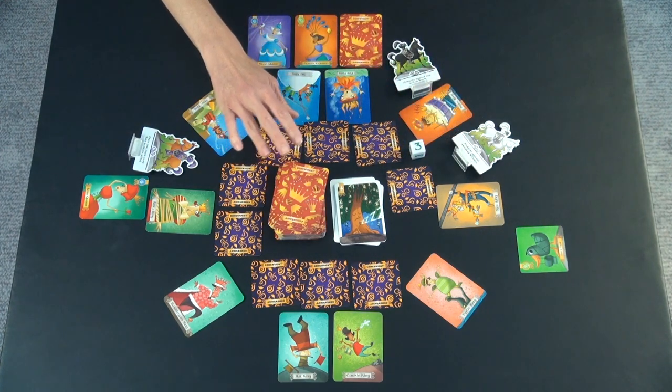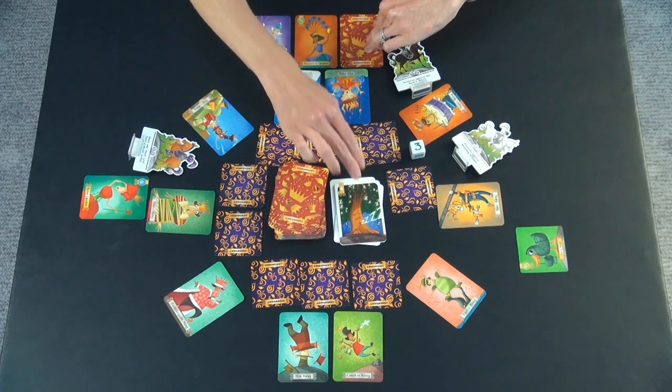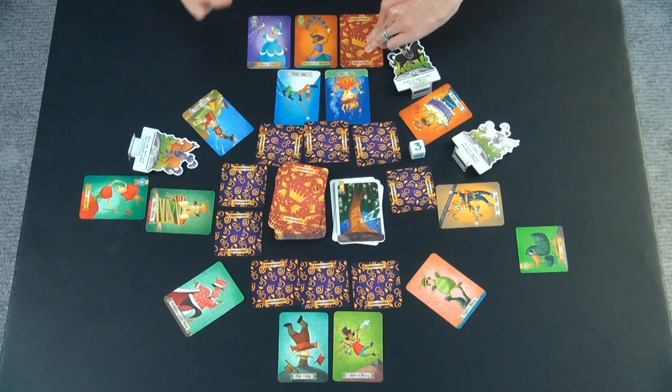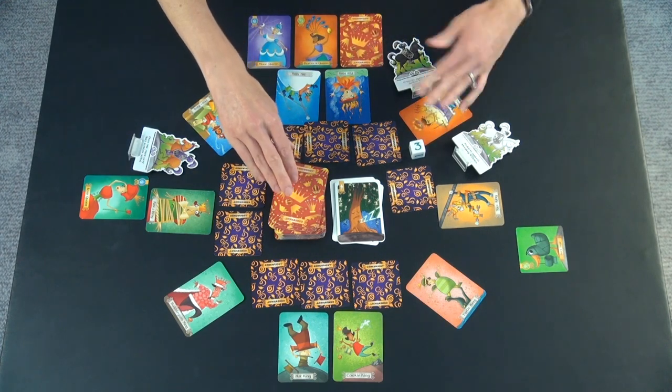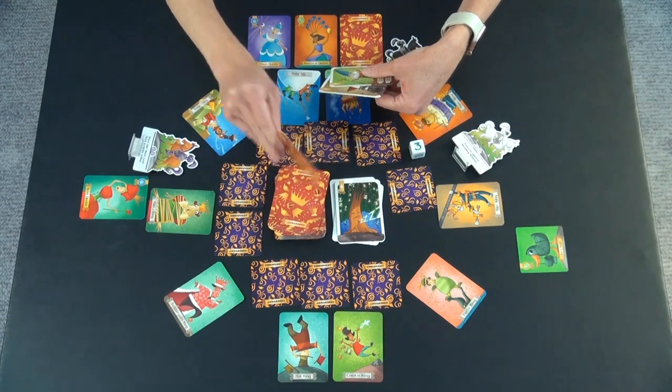The other way to wake up queens is if you just have two of the same number and you discard them, then all of your queens that are asleep wake up. So we'll say they drew a three and they get one, two, three — these are the rest of the action cards.